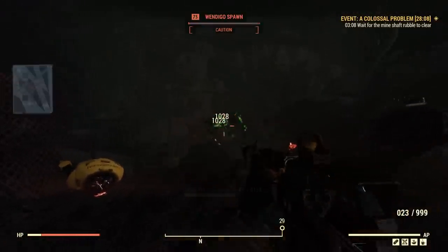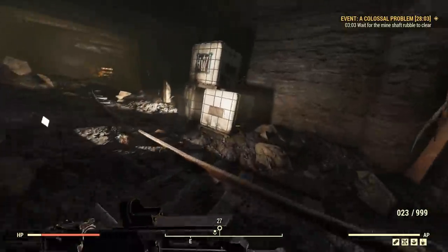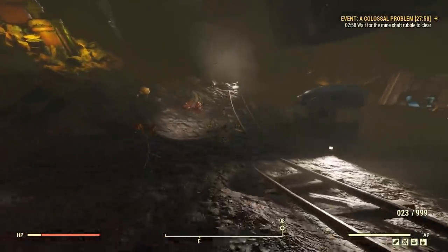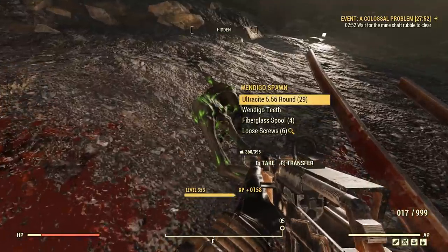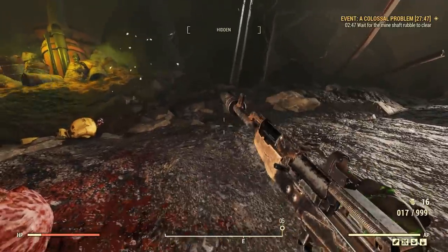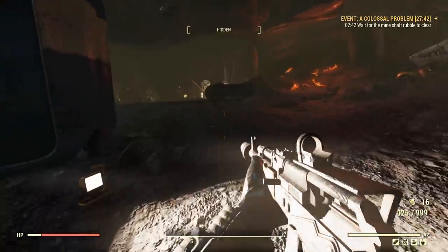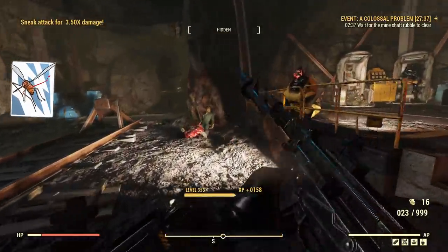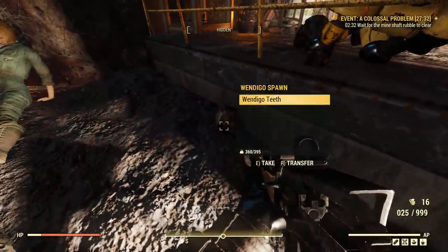You'll find lots of Wendigo spawns in the fight - they're a little bit tougher than your standard run-of-the-mill Wendigos, but they will drop fiberglass and screws, which is very convenient. They also have a chance to drop the type of ammo that you're holding - 29 Ultrasight 5-5-6 rounds, for example. It's a very ammo-efficient way of farming without having to use flux. If you use fewer bullets than it takes to kill one and it drops ammo, you're always in for a gain.